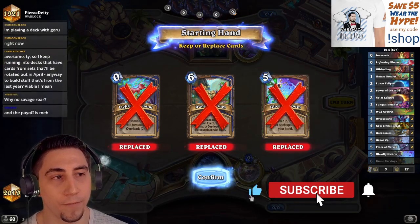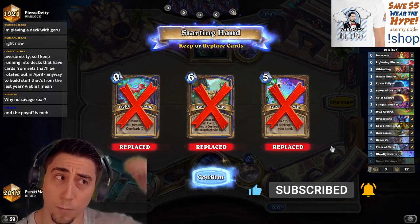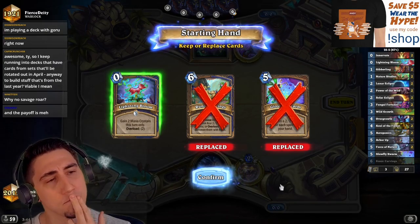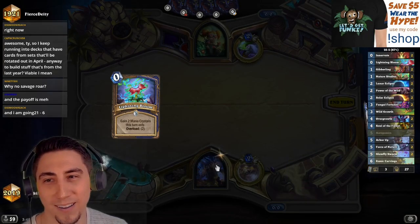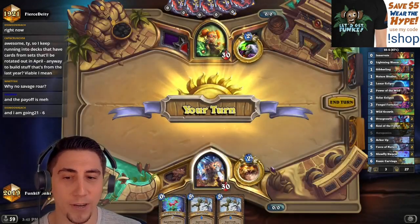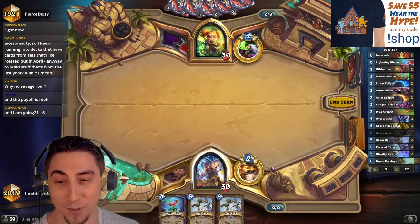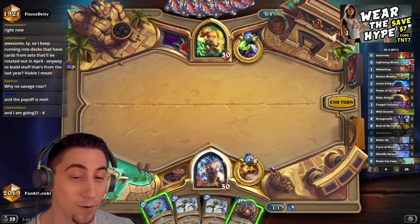Going first — Glowfly Swarm is amazing going second but going first I want to look for some ramp. I might even want to keep Lightning Bloom too going first. Playing a deck with Goru? Yeah, I mean you can do well with either deck, I think this is just a little bit better though. That's awesome that you're 21 and 6, but who knows, maybe you would have gone 22 and 5 without Goru.